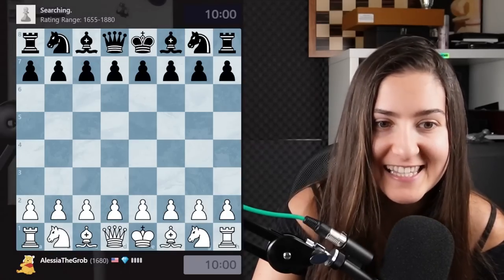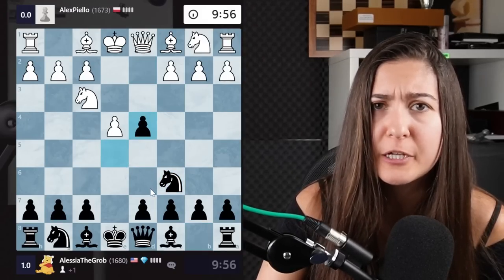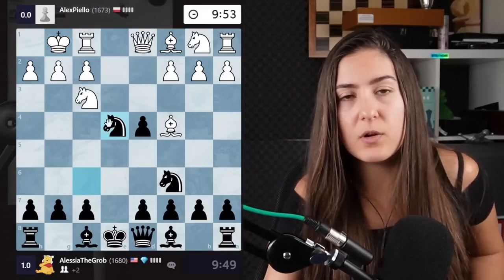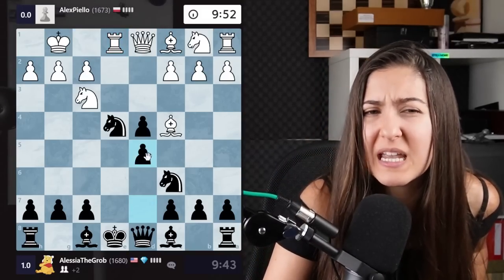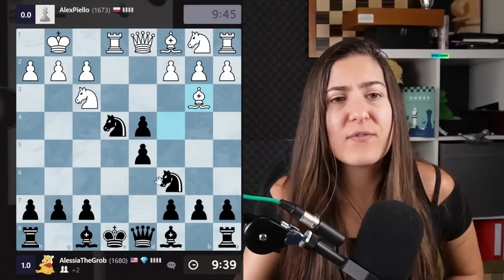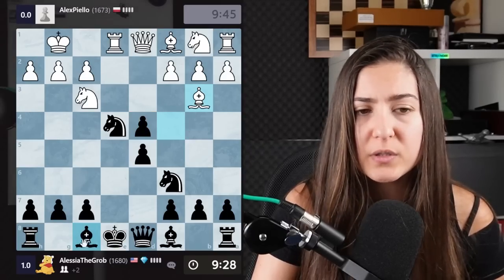I need to redeem myself after the last game. The same opponent! E4, e5 — revenge. Knight here, knight out. Also, one thing I noticed is that my opponent is playing too fast. Why play 10 minutes if you just blitz out everything? Then you gotta play blitz. Here we are in the Scotch Gambit — this is lots of theory. I know that I can take that pawn. Basically what I do is protect it by controlling the center. If my opponent knows theory it goes really crazy because they can sacrifice a full piece, but they don't do it.